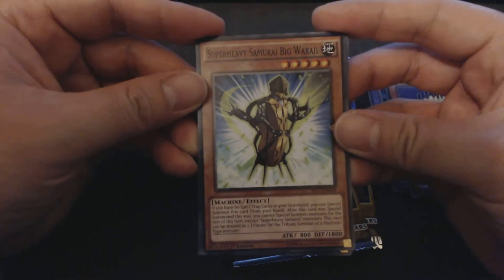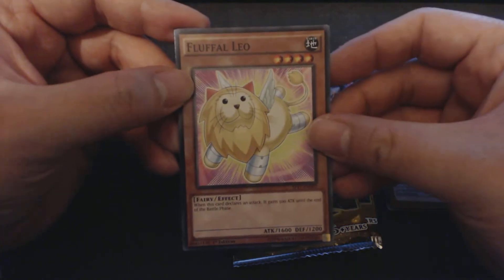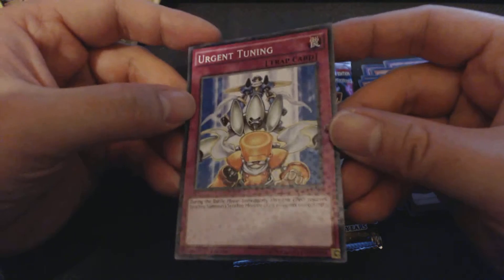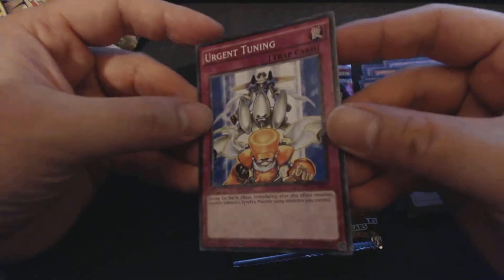Super Heavy Samurai. Big Wuraji. Fluffolio. Urgent Tuning. It's not bad. Got a different gloss on them as well.